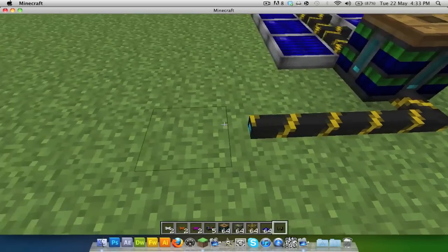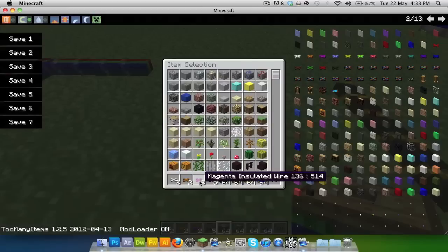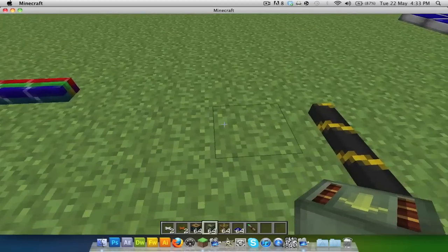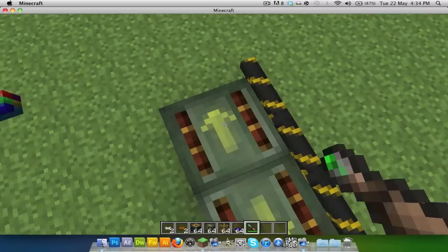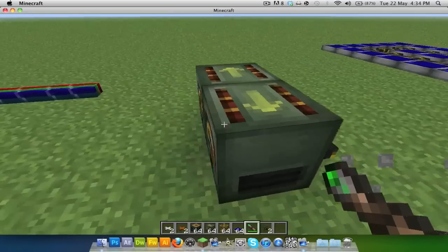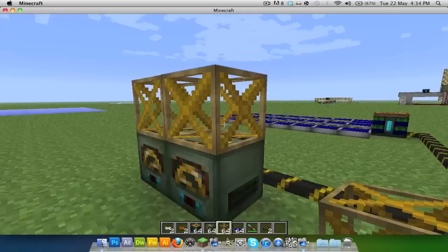That's an optimal setup — really hard to make in survival though, that's why I'm showing you in creative. As you can see that doesn't connect, but if you connect some blue alloy wire it will carry it across. Place your frame motor and then orient it — right-click until it turns the right direction. The blue alloy cable automatically connects to it and it powers up when it has those little blue bits on.